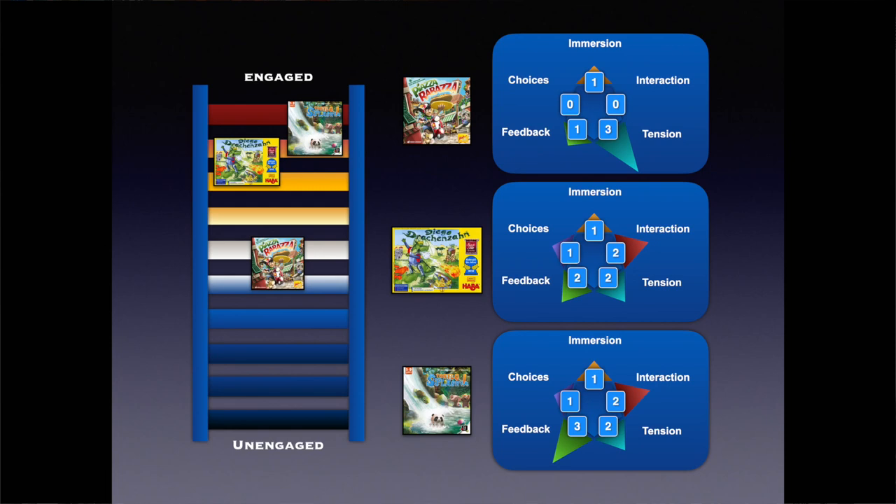The final scores are a disappointing five for Piazza Rabazza, eight for Diego Dragon Tooth, and nine for Turtle Splash. I would normally deduct a point from Piazza Rabazza for the awkward setup, but the toy-like quality of the game more than makes up for it. I should say this scoring system is calibrated to my tastes as an experienced adult gamer, albeit one with a preference for simple games. Some children might not care at all for meaningful choices, and others will prioritise toy-like qualities, which would lift Piazza Rabazza a whole lot higher up that ladder.